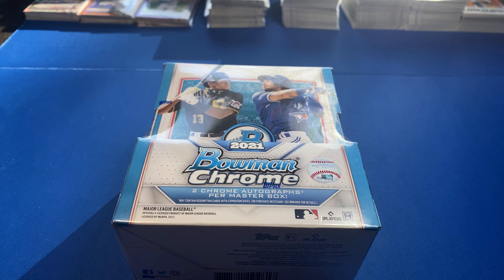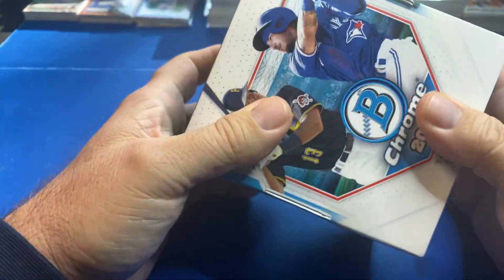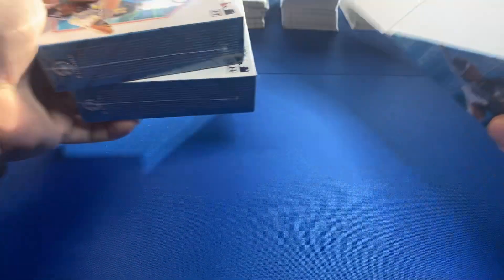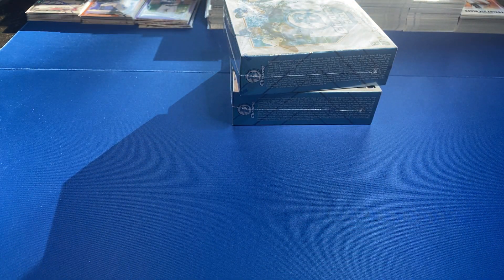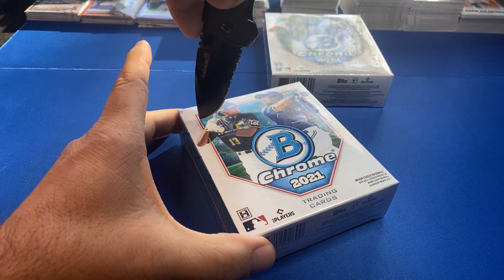Welcome back baseball fans to another episode. This is my sixth and final hobby box of 2021 Bowman Chrome. This product has been amazing — we're looking for a case hit out of this one again. We're looking for orange or better. We've got a few nice autographs out of this so far, including an Austin Martin orange base card. I got these off Topps' website — they sent them in six, and I have no idea if they distribute as a case.